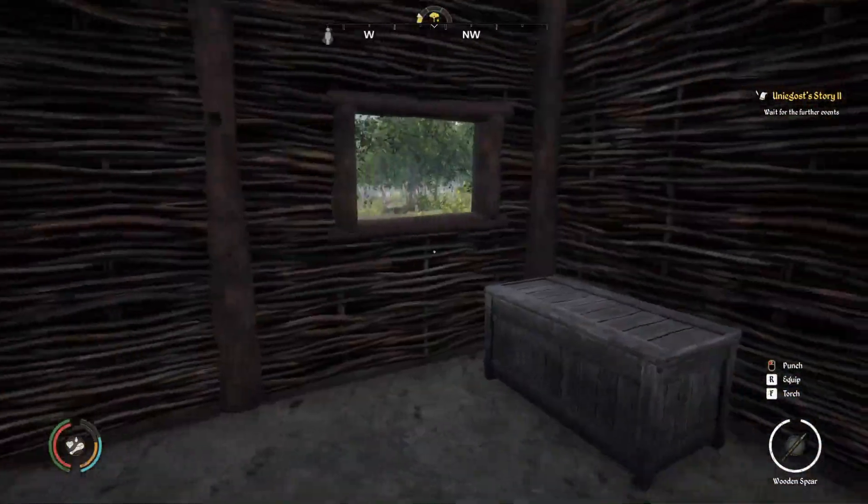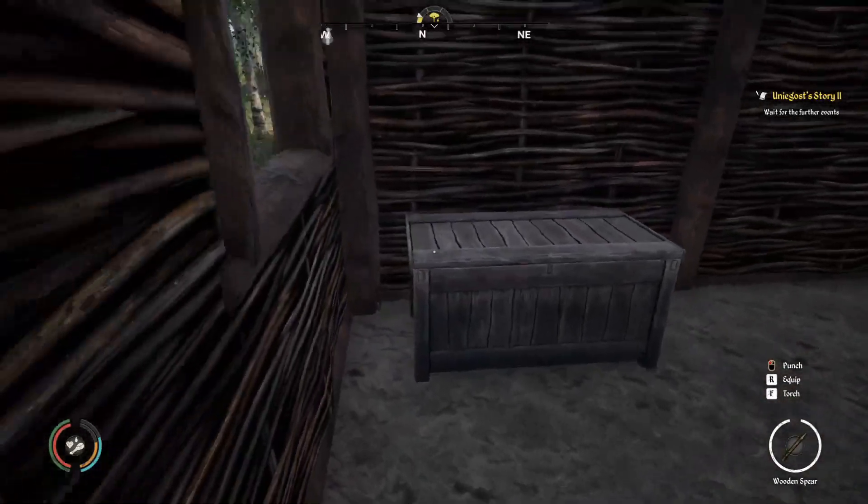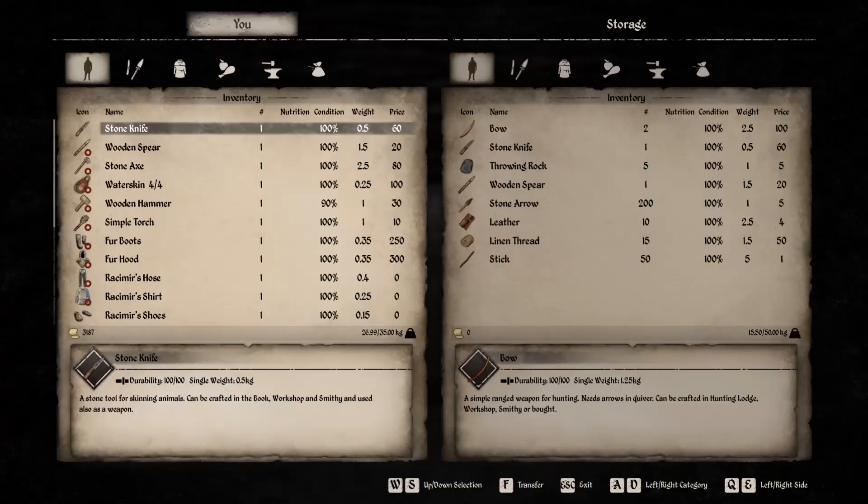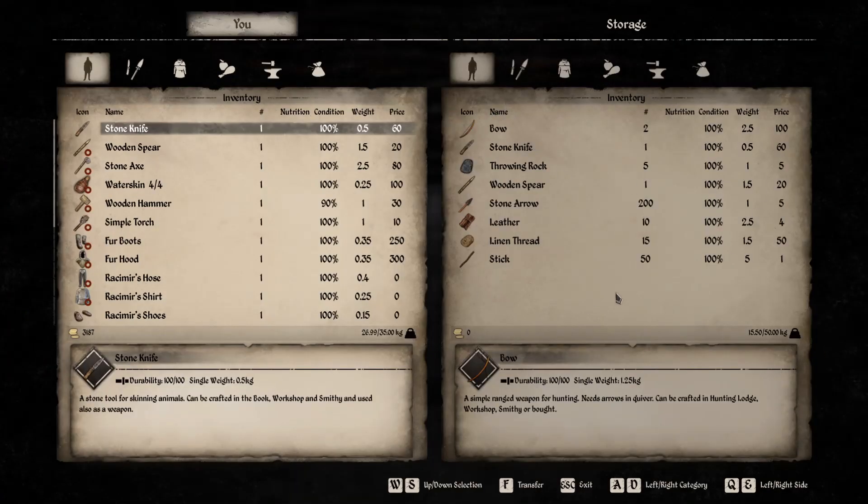There's a window here — not a big deal. Stand right here, or you can even crouch a little bit. Go to Rob, and here it is: two bows, a stone knife, some throwing rocks, a wooden spear, 200 stone arrows, and a lot of other stuff — you got the leather, the linen thread, and some sticks if you'd like.